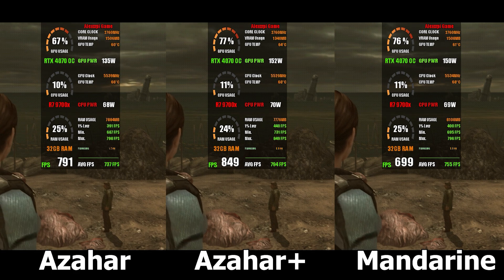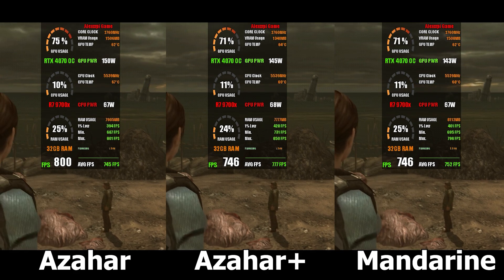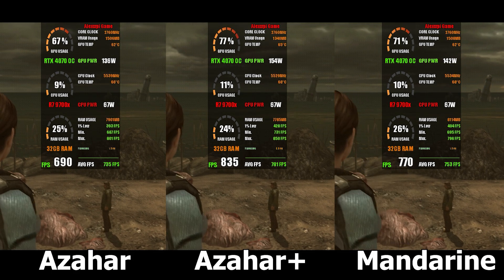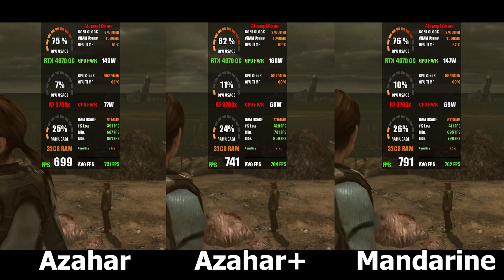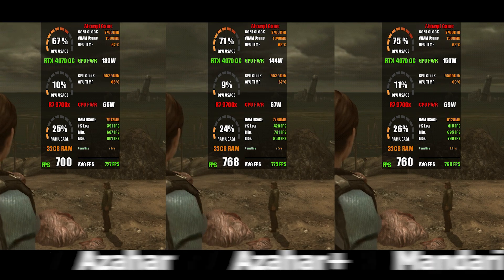Now onto the final round: Mandarin, Azahor, and Azahor Plus. Azahor already shows better performance than Mandarin, which is impressive by itself. But what really stands out is Azahor Plus, delivering up to 40 extra FPS compared to the regular Azahor, all while keeping the same benefits and compatibility mentioned earlier.